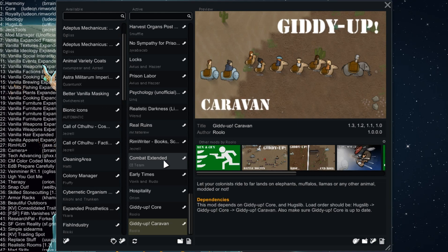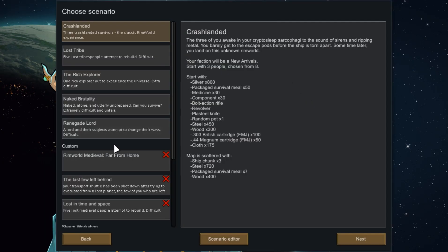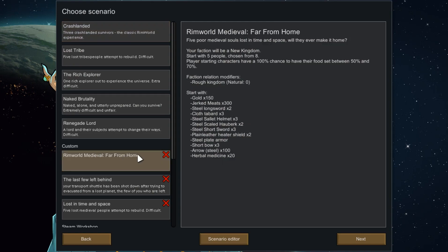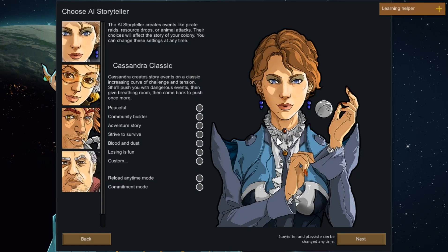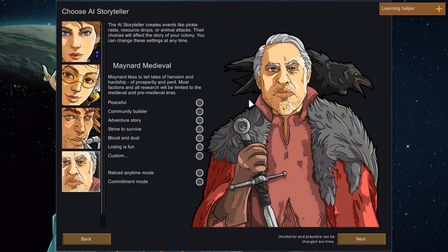It's going to be challenging but hopefully fun. We're at the four-minute mark, so I'll put a timestamp in the description for people who want to skip past this. We're going to go to New Colony. We'll use the Menard Medieval storyteller — most factions and all research will be limited to the medieval and pre-medieval eras.